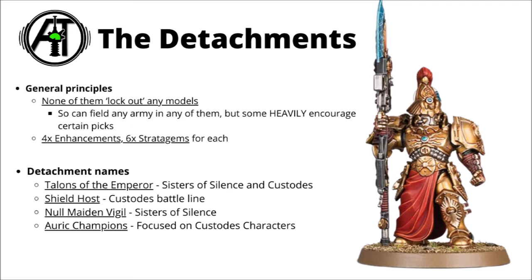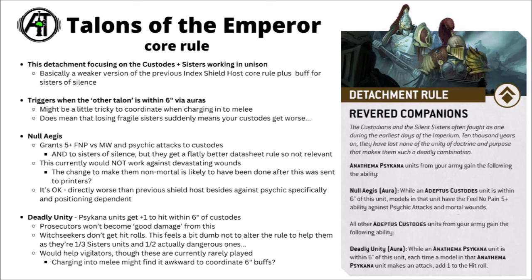Jumping straight in with the Talons of the Emperor — this is the detachment supporting both Custodes and Sisters of Silence fighting side by side. The core rule grants auras to both parties, triggering when the other Talon of the Emperor unit is within 6 inches. It isn't the worst thing in the world — if you've got a good mixed battle line, it might not be that hard to trigger. But it could be a little bit clunky; if the opponent destroys some fragile Sisters of Silence units, the Custodian Guard could suddenly lose their abilities.